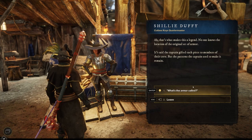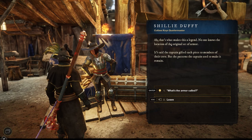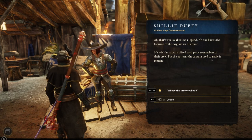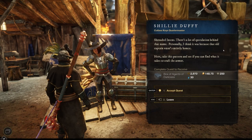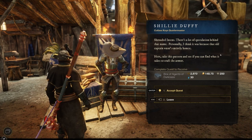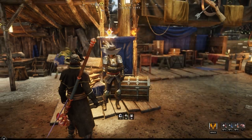Are we going on a legendary armor crafting quest? Because we did an armor crafting for Epic Gear and that was one hell of a long quest. No one knows the location of the original set of armor. It's said that the captain gifted each piece to members of their crew, but the patterns the captain used to make it remain... We're going on this quest again? So what's the armor called? Shrouded Intent. I haven't heard of that one before. There's a lot of speculation behind that name — personally I think it was because that old captain wasn't entirely honest. Take this pattern and see if you can find what it takes to craft the armor. We are going on an armor hunt, guys. Accept the quest.